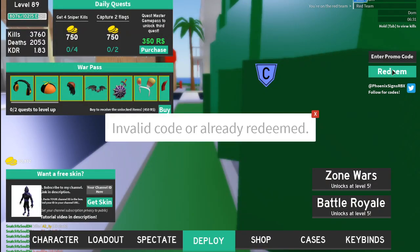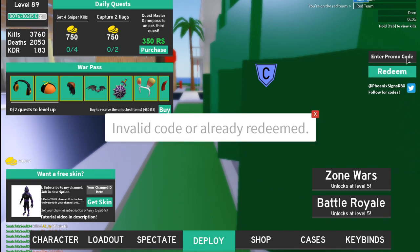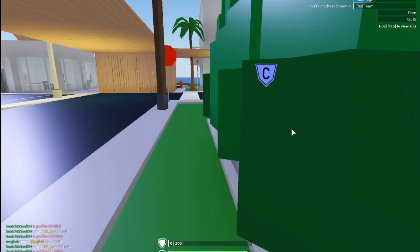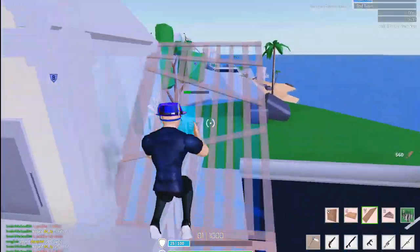Alright, the first code is 'sup' — redeem code 'sup' and it gives you 2,000 coins. After that, redeem code 'joehe' for another 2,000 coins. The newest code is 'christmas.' So far there are no more codes because the developers are working on another game, possibly Strucid Part 2.